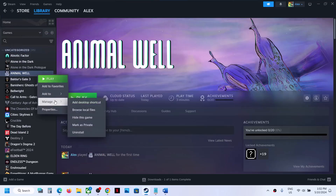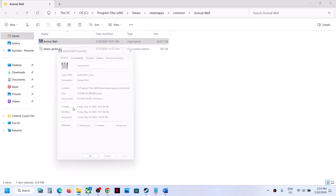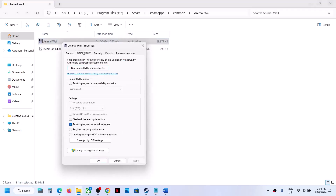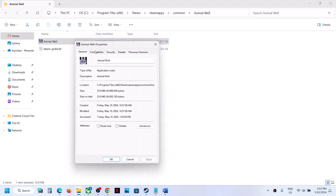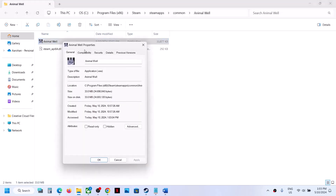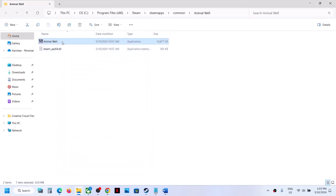Right-click on the game, select Manage, then click Browse Local Files to open the installation folder. Right-click on the game exe file, select Properties, go to the second tab (Compatibility), and check 'Run this program as an administrator'. Hit Apply and OK. If that doesn't work, go back to Properties, check the compatibility mode box and select Windows 8, hit Apply and OK. If still not working, go to Properties and check 'Disable full-screen optimizations', then hit Apply, OK, and launch the game.